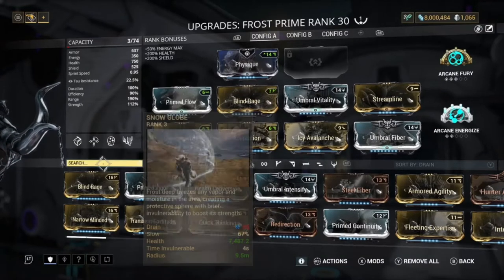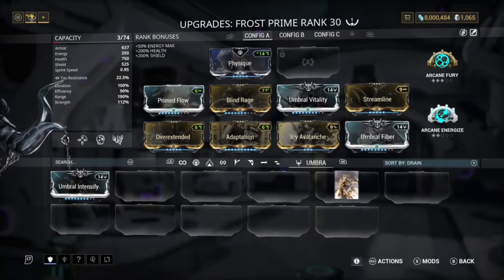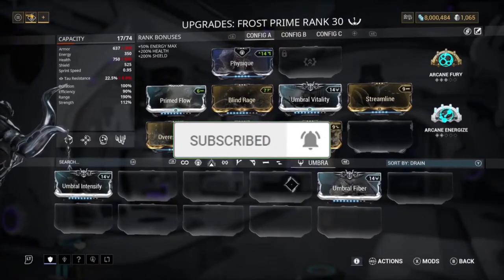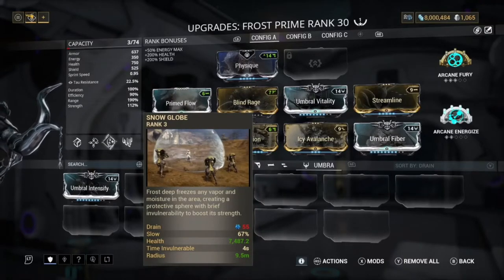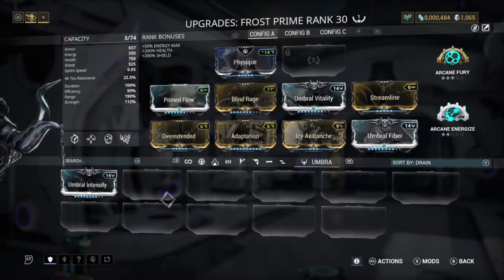The reason we have Umbral Vitality and Umbral Fiber is so that our health and our Snow Globe health can actually go up. If we take off Umbral Fiber it will actually drop down quite a bit — down to about 5,600 health. You want a decent amount of health for your Snow Globe so you don't just get one-shot.